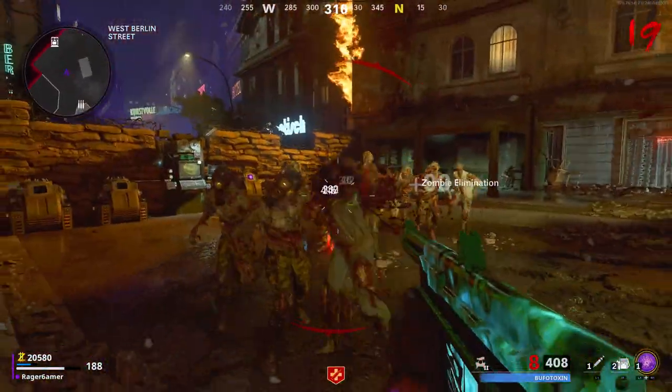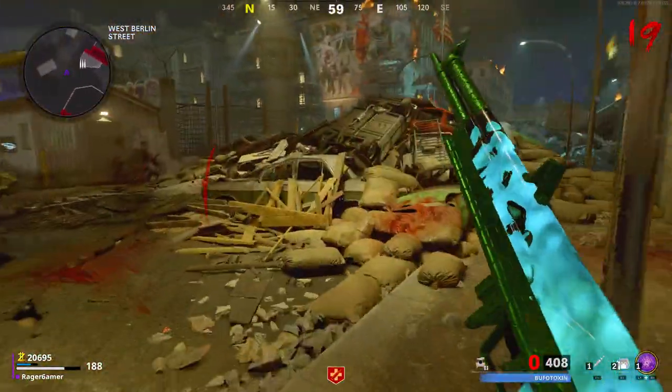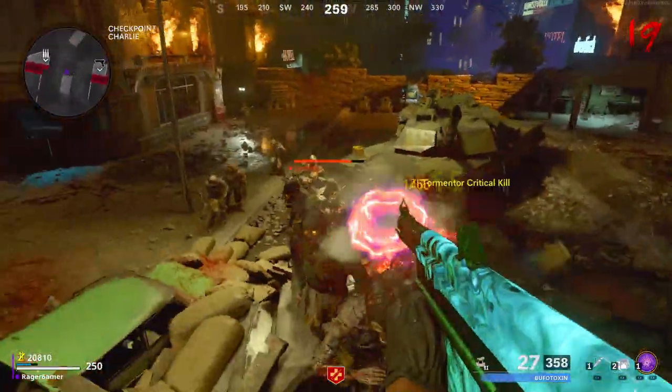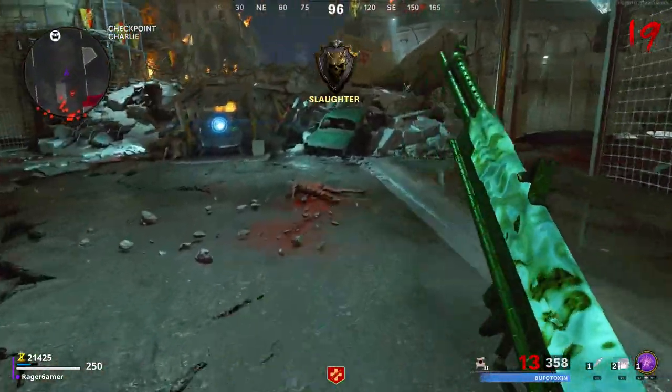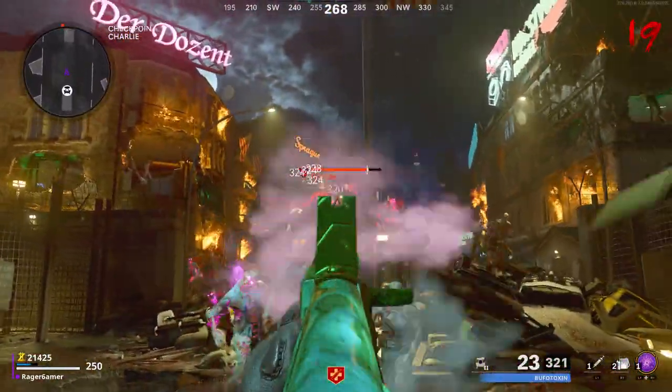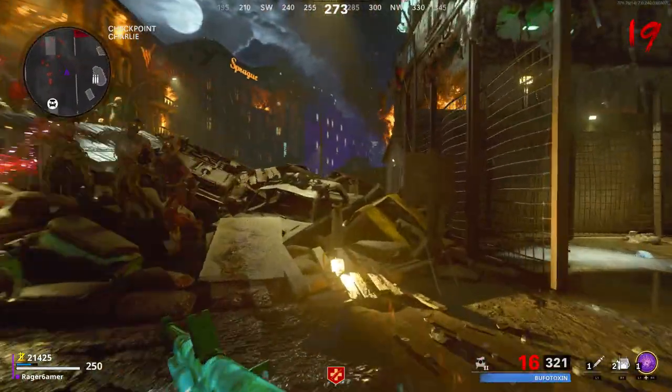If you want to jump to a specific part of the video, there will be timestamps in the description. And once you unlock this weapon, you may want to level it up, make a solid class setup, or unlock gold, diamonds, or DM Ultra camo on the weapon. I'll have camo guides for this, a guide on how to level up weapons fast, and a best class setup — check those out with cards on screen and a link in the description.